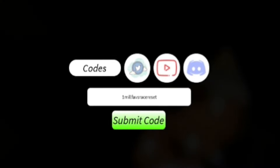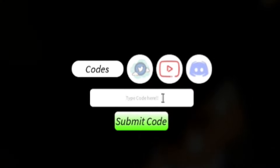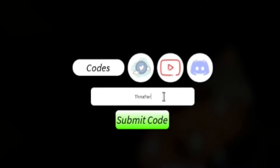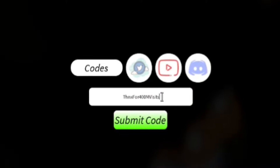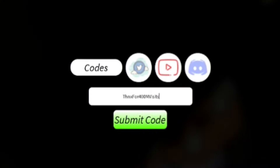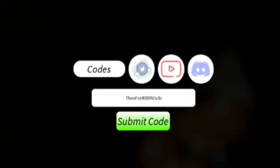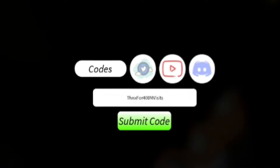Our next code is THNXFOR400MVISITS — T-H-N-X-F-O-R-4-0-0-M-V-I-S-I-T-S. This gives you some clan spins, art spins, and daily spins, which is kind of nice.